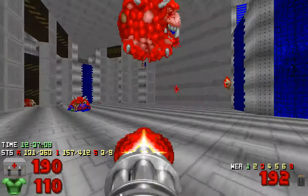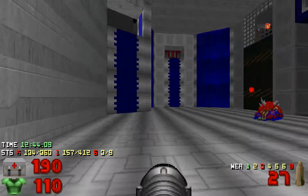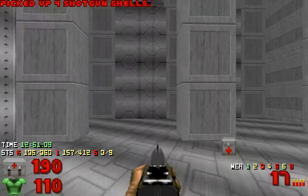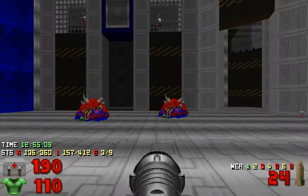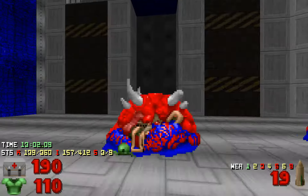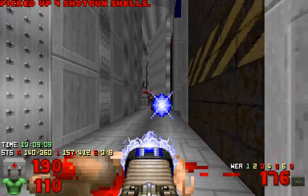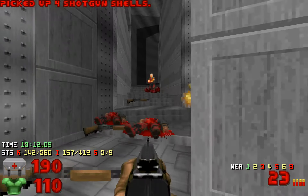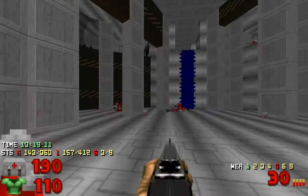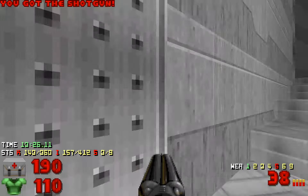Don't go behind the cages just yet. I'd like to take care of these revenants first because last time something interesting happened because of splash damage. When I shot that revenant I accidentally hit something back there. There's an archvile right here. The calculation of splash damage doesn't take the Z axis into consideration, so I accidentally splashed that shotgunner — but last time I accidentally hit the archvile, which is totally not cool.